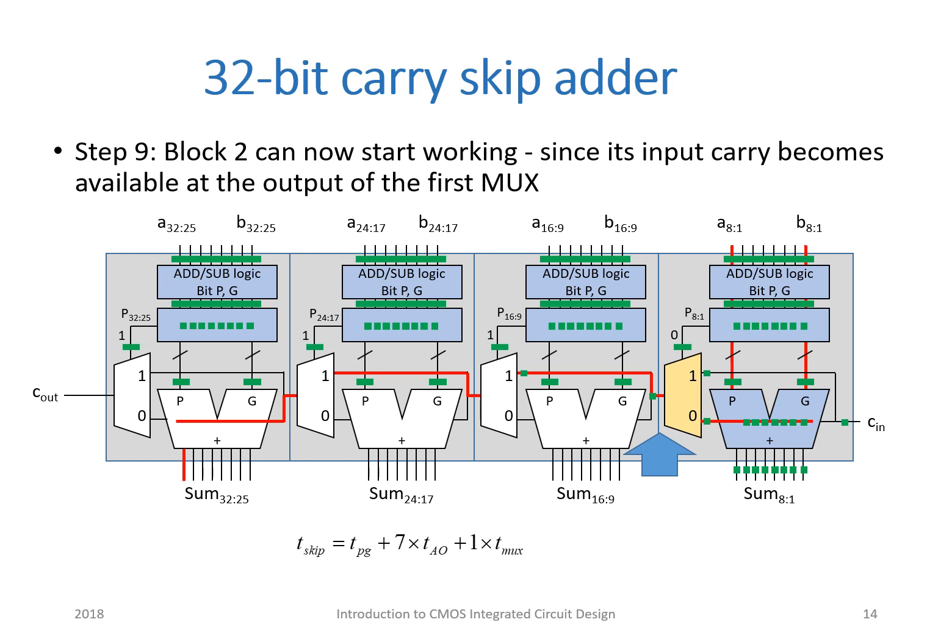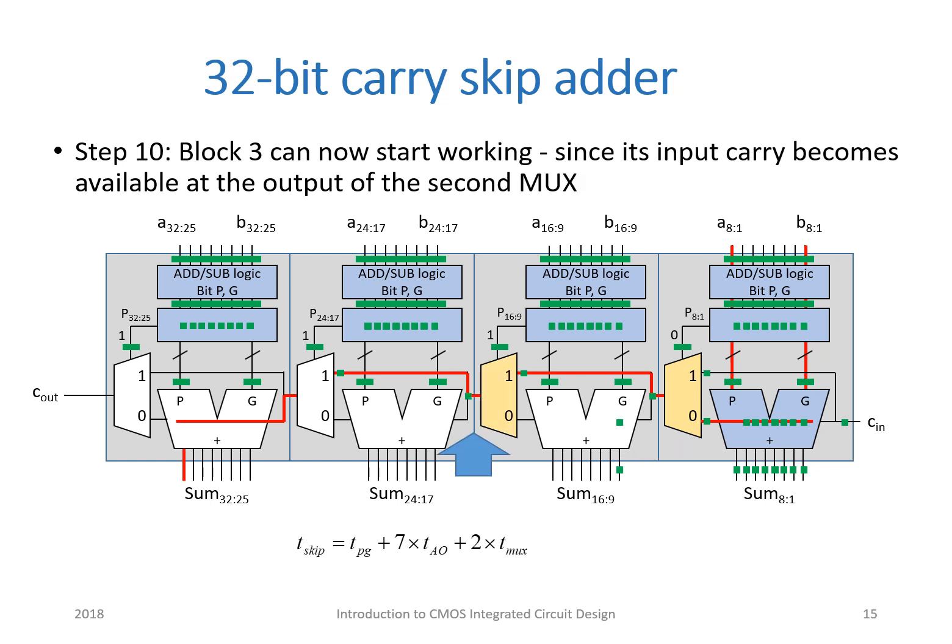Block two can now start working, since its input carry becomes available at the output of the first multiplexer. Block three can now start working, since its input carry becomes available at the output of the second multiplexer. And after another multiplexer delay, block four can now start working, since its input carry becomes available at the output of the third multiplexer.